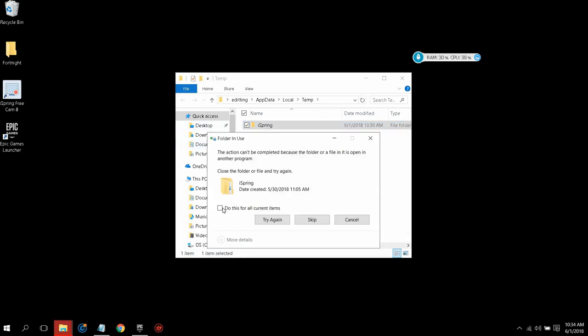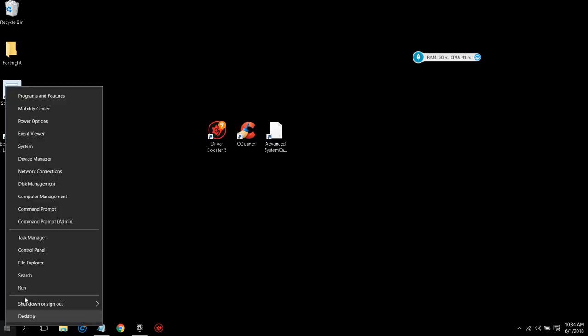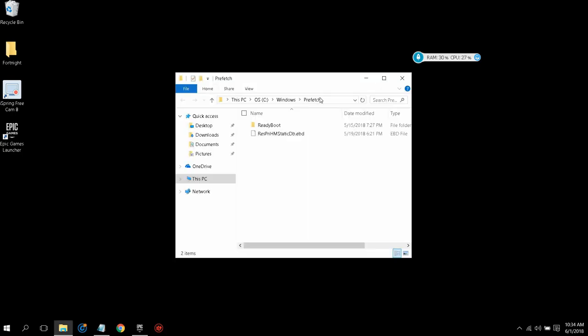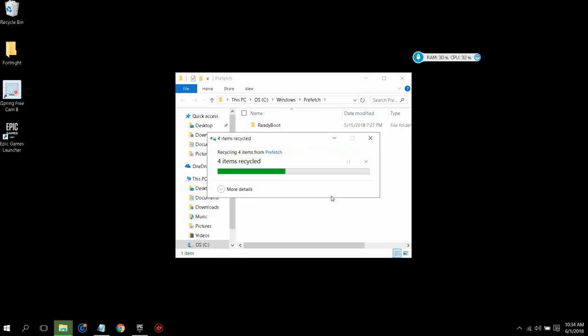Click 'Do this for all current items' and then click Skip. After that, right-click Run and paste the next command, then click OK. These are all files your computer does not need. You guys probably have more of these than I do, especially if you haven't done this step before. Just click Ctrl+A, delete, and then skip.